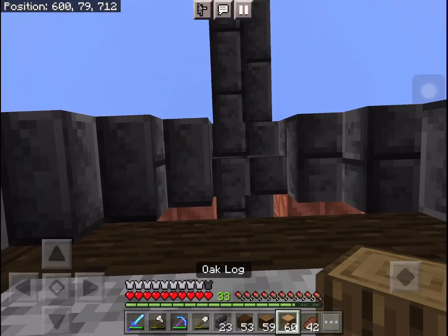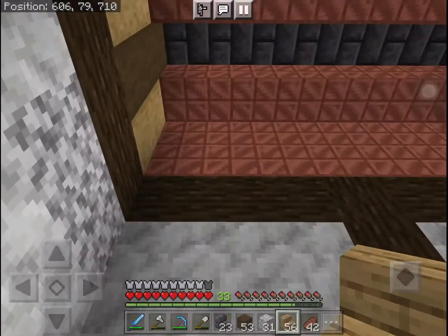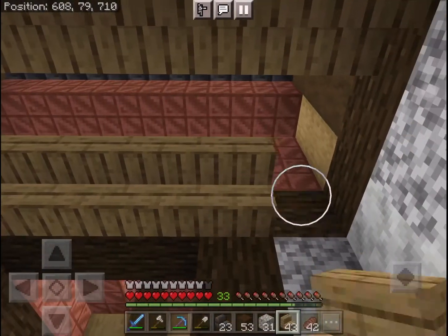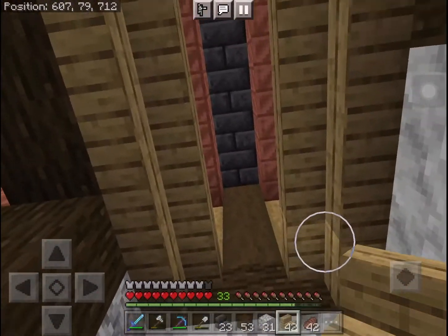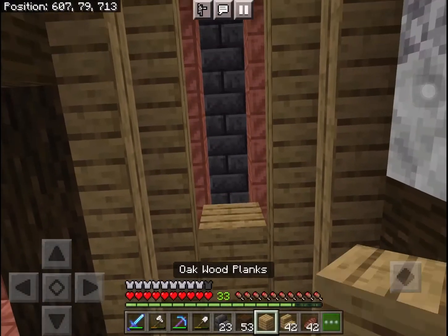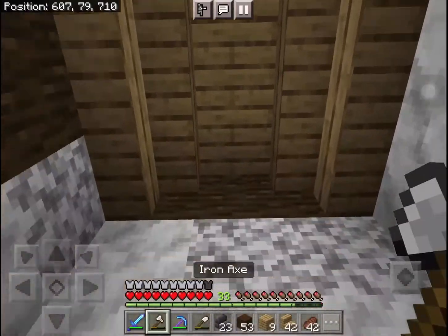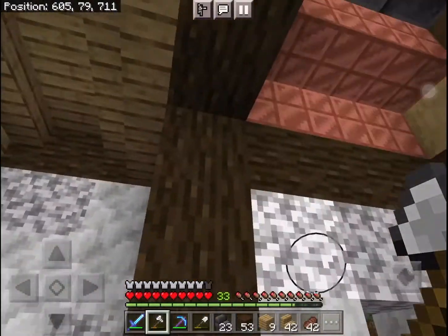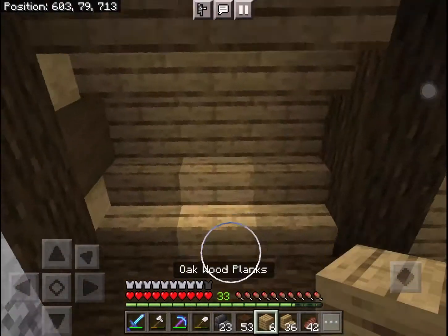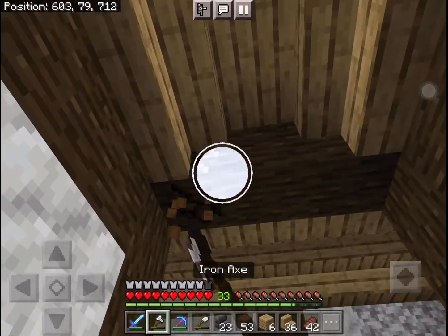Let's do the same on every single side — oak right here, stripped spruce in the middle. Inside here we're going to lay it out with some oak stairs to neaten up the roof. We're not going to use the upstairs and I do need some oak planks, so let me quickly grab some. We've neatened up this area of the roof. I don't like this beam being here, so I'm going to remove this beam.